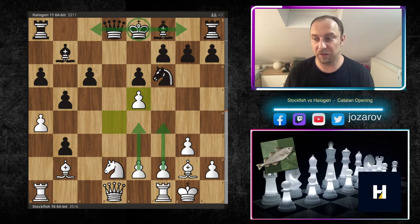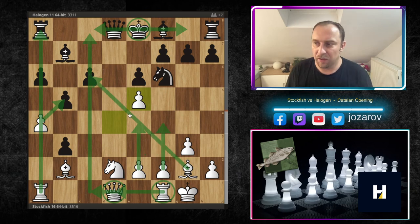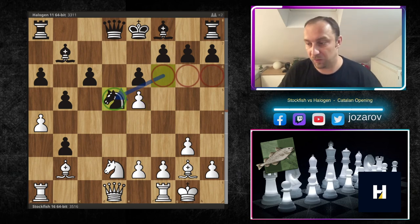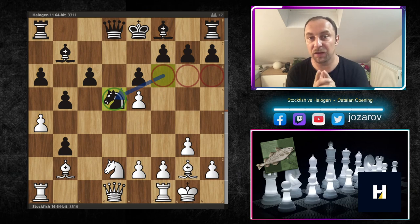The problem for black in these types of positions is that black doesn't have a good square for the king. If you castle kingside, white is storming with the five versus four pawn majority. Castling queenside is basically suicide because the files are already opened — the c-file, a-file, and this diagonal are all exposed. It's really hard for black to secure the king, and you also have to secure the knight on d5.